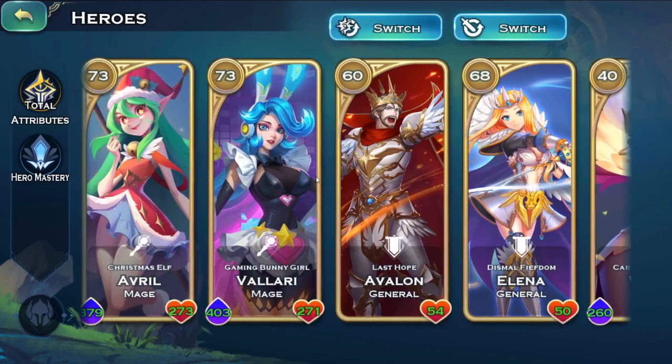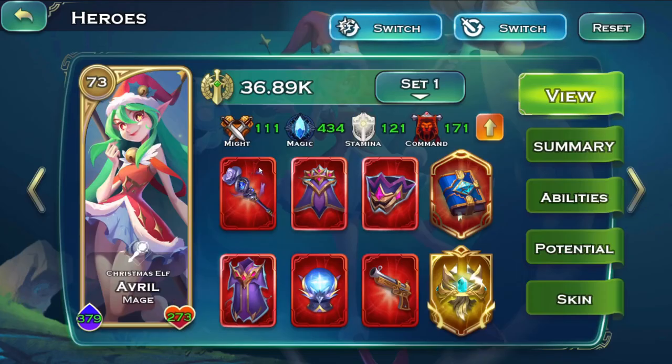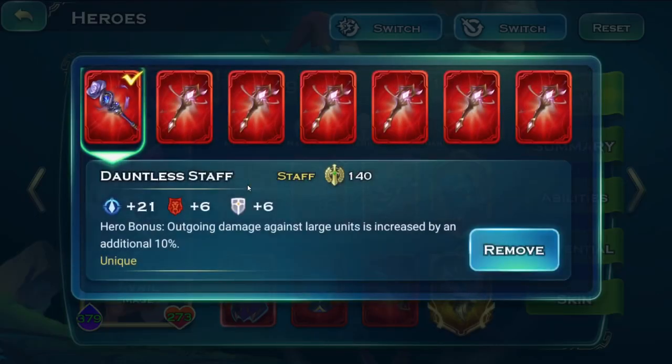The first equipment is on Avril, which is the Dauntless Staff — outgoing damage against large units is increased by an additional 10%. So what does this mean? Large units are heroes, and in the current PvP, pretty much if you kill heroes you remove a ton of huge buffs from the enemy.